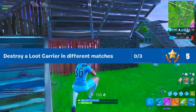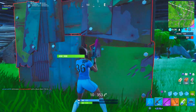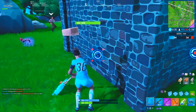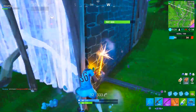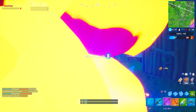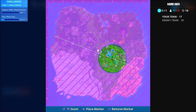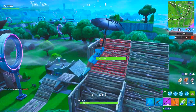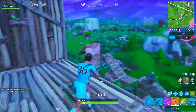Challenge number four this week is to destroy a loot carrier in different matches, and you will need to destroy a loot carrier in a total of three different matches to complete the challenge. This one might honestly be one of the most annoying ones this week, because the loot carriers only spawn at the hot spawns or the gold locations on the map, meaning there are going to be a lot of people going for this challenge and the loot carriers in general. The only way to get this one done in any timely fashion is to try and be the first one down in the hot spawn in any given match. If you really want to complete this one faster, play solos — jump in, if you don't get the challenge done, back out, try again, rinse and repeat.